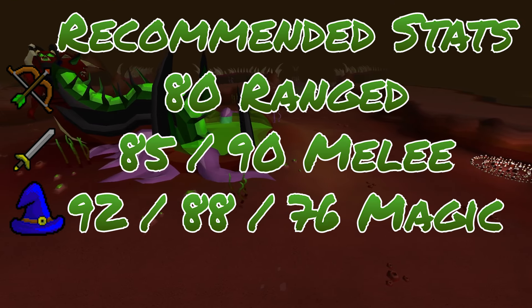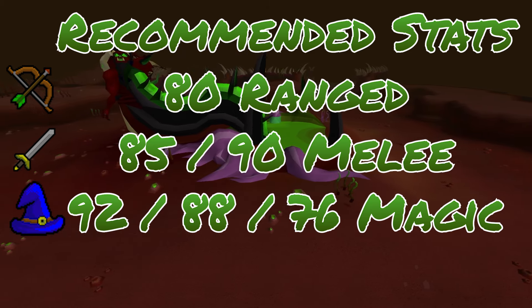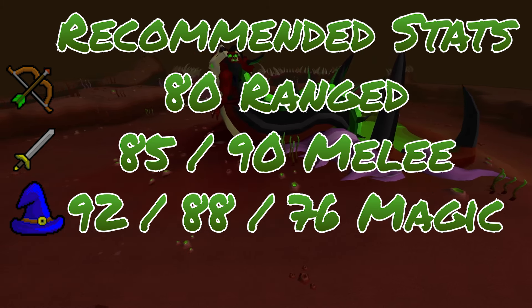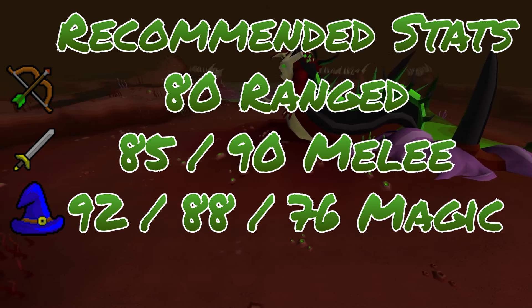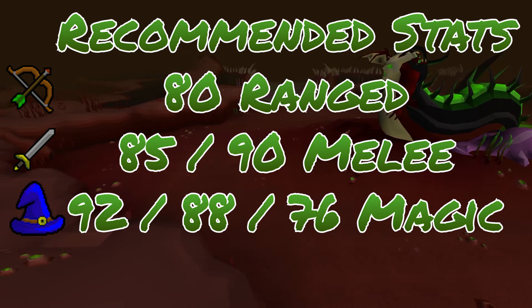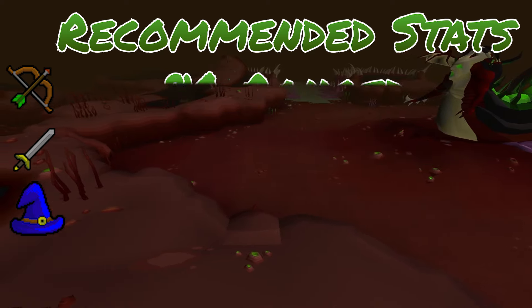As far as the recommendations go for stats, I would say at least 80 in your ranged. 85 to 90 in your melee stats will do you well. 92 magic could definitely be beneficial for a Blood Barrage, but you could also get away with 88 magic for Shadow Barrage or 76 magic for Shadow Blitz. Stats are greater than gear, so if you're having trouble with this boss, get back to the Nightmare Zone, Ammonite Crabs, or wherever you train and bump up those melee stats.